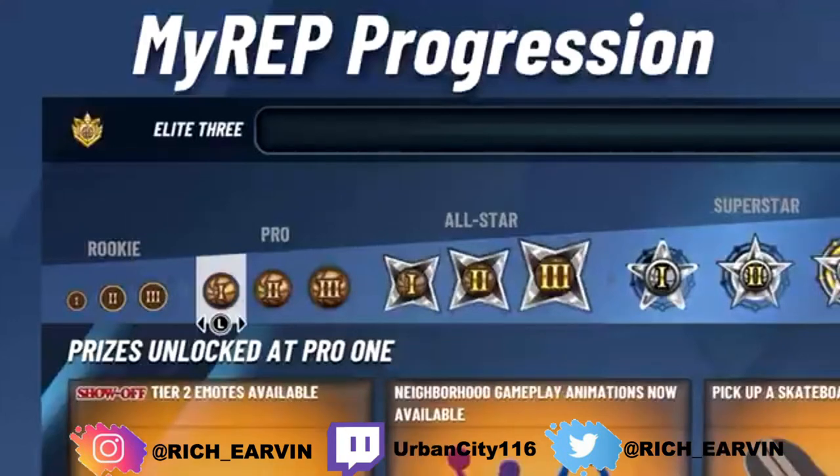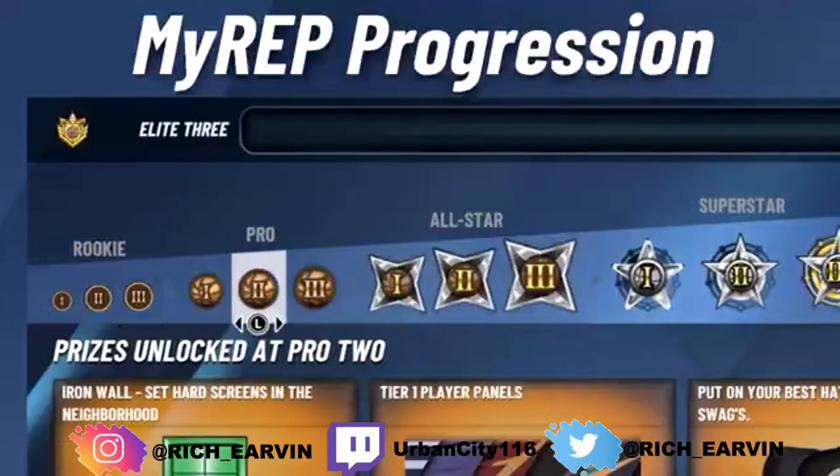Going on to Pro tier - you get animations, some neighborhood gameplay animations, and you can pick up your skateboard. I'm guessing hoverboards come later when your park rep is higher. Pro 2 gives you armor wall hand screens in the neighborhood and tier one player patterns - something new, probably different patterns on your clothes. You also get access to the best hats in the store and can buy clothes.